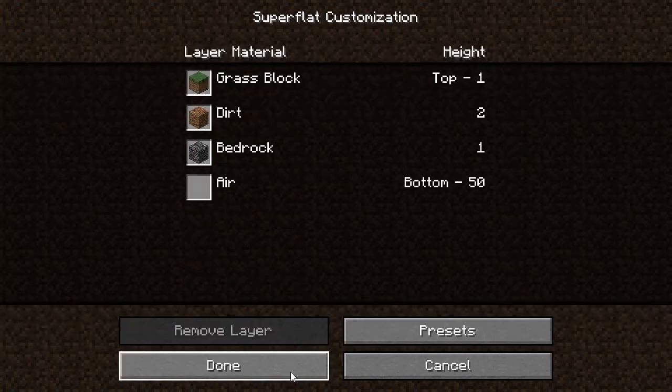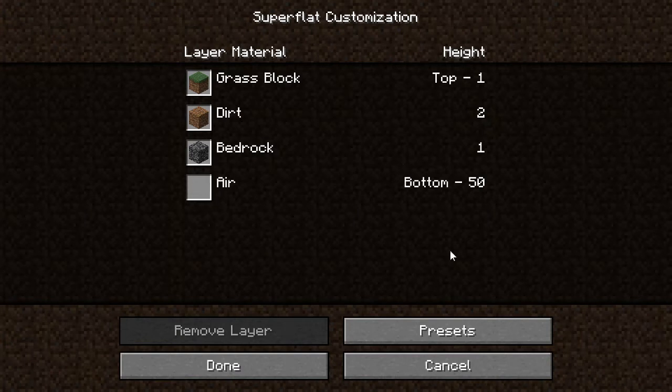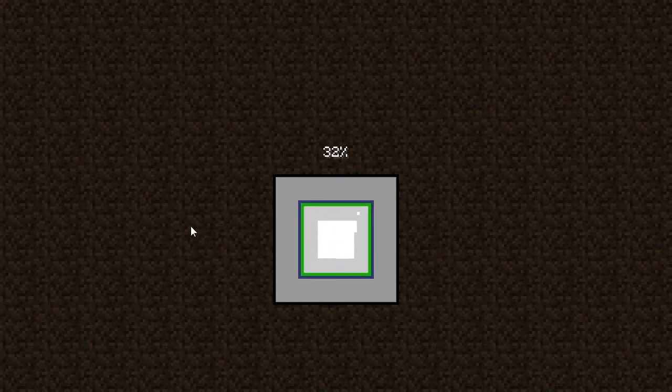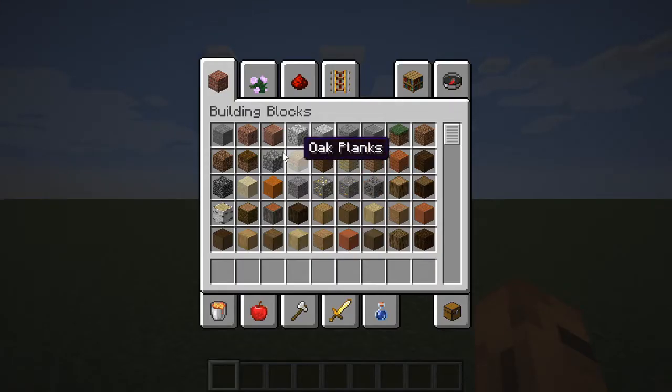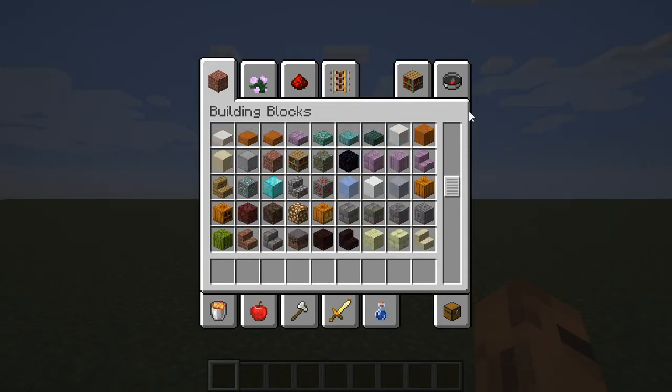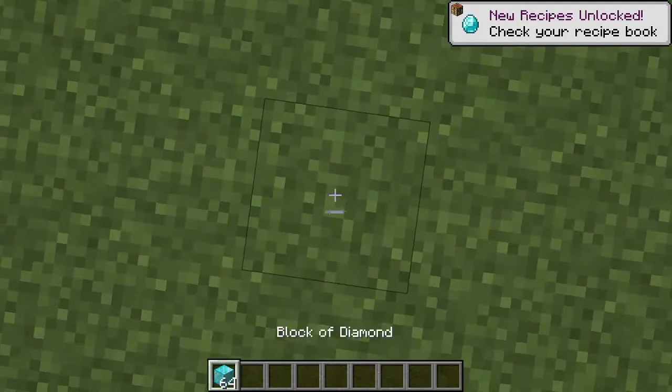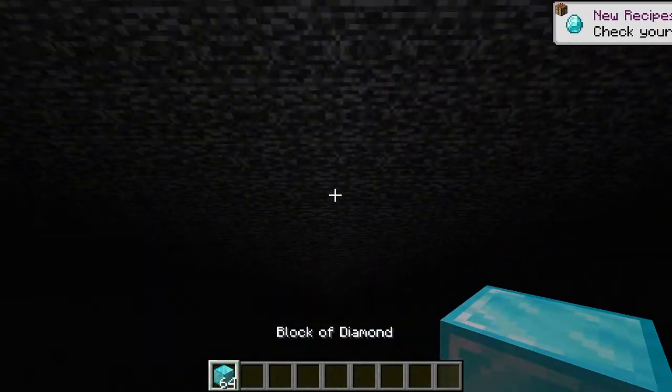Click on reset — you can see the error. Click done, done again, then create new world. We gotta wait for it to load. Pick any block; for example I will use a diamond block. Go under the bedrock and build. See, I don't have to use any mods, but it only works on super flat.